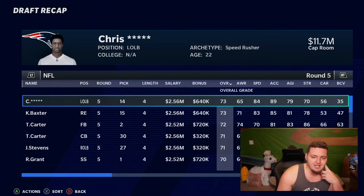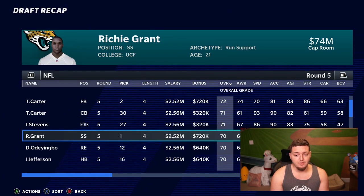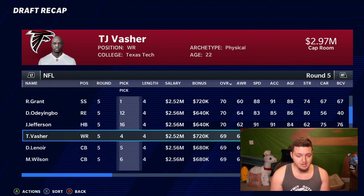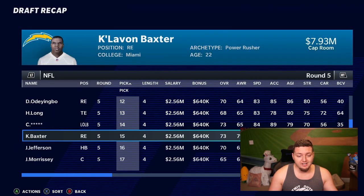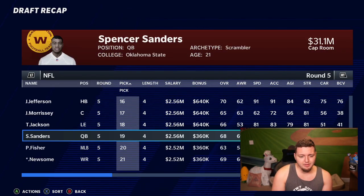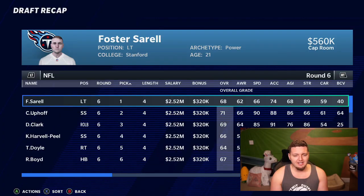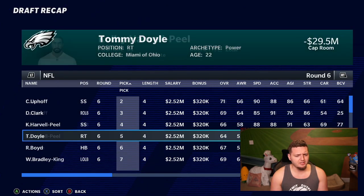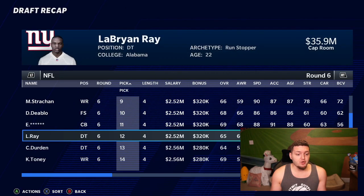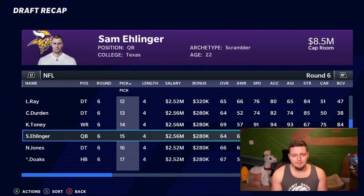Round five has a bunch of 73-rated players drafted. TJ Vasher out of Texas Tech at 69 overall. Ian Book to the 49ers. Spencer Sanders out of Oklahoma State. There's a channel legend — Hattie Fisher — getting drafted here. In round six there's a 71-rated Christian Uphoff, a left tackle. We somehow got the first pick of the sixth round. There's another player whose name is hard to read — Canary is Tony — there's no way he falls to the sixth round, he might be a first round pick.